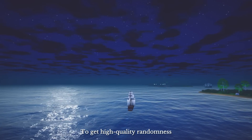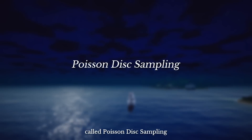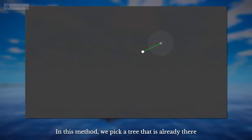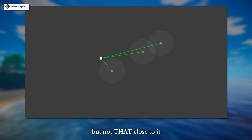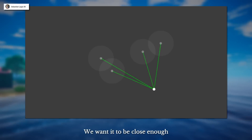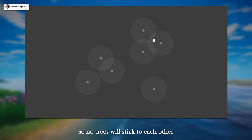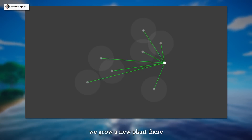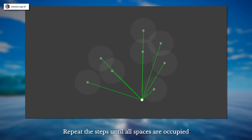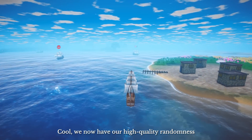To get high-quality randomness, there's a really complex algorithm called Poisson disk sampling. In this method, we pick a tree that is already there, and randomly pick another point that is close to but not too close to it. We want it close enough to utilize the space to the max, but not so close that trees stick to each other. If we can find a place as described, we grow a new plant there. Repeat the step until all the spaces are occupied. Now we have our high-quality randomness.